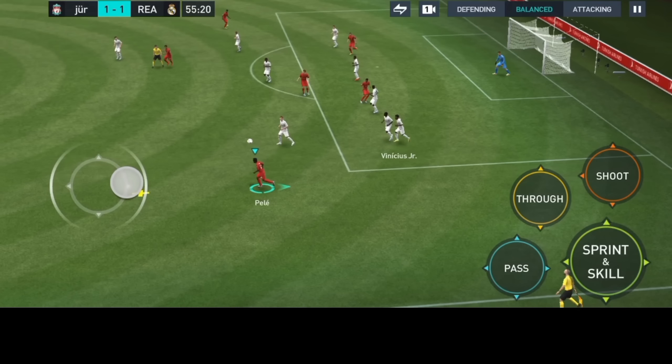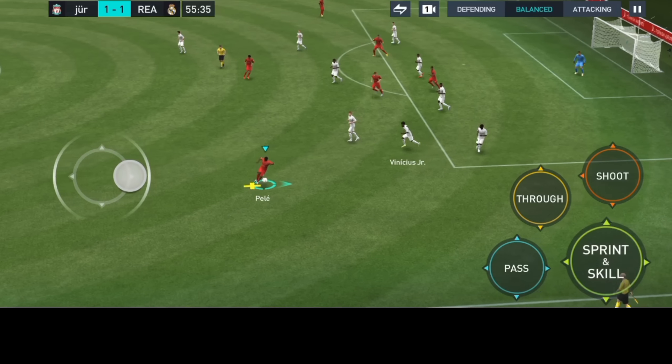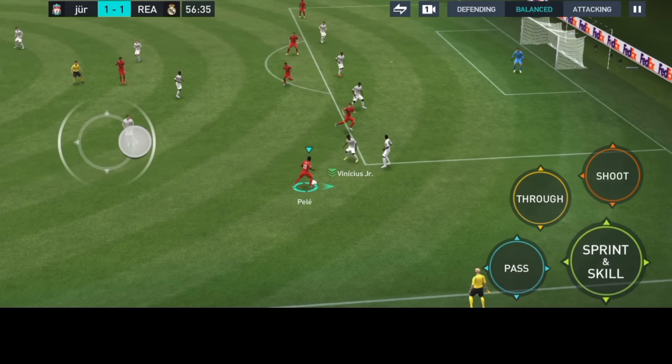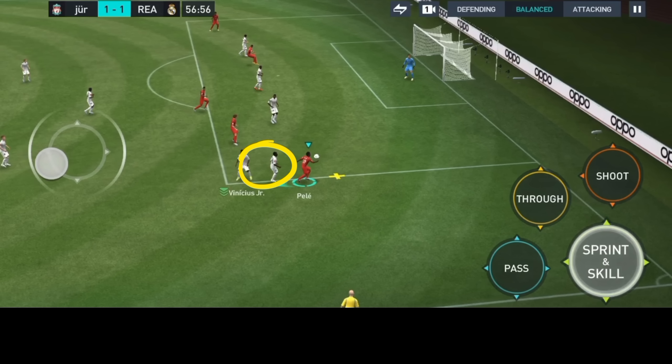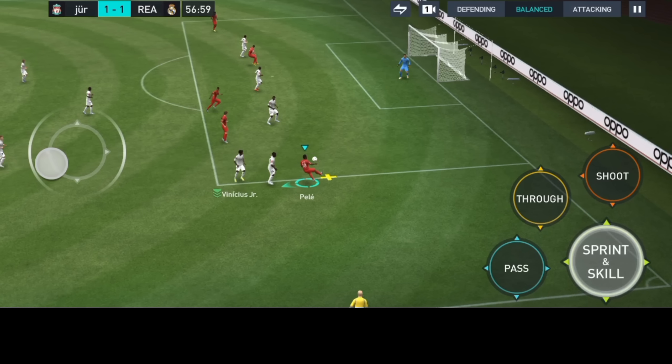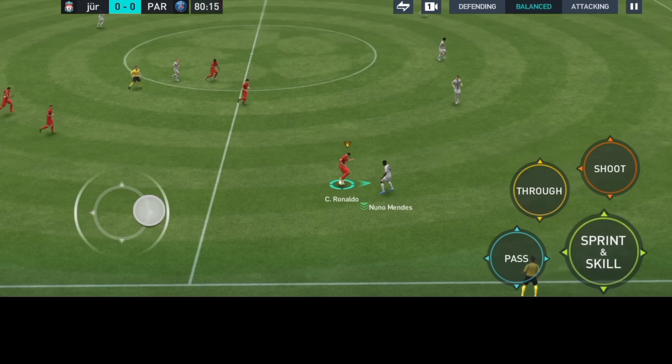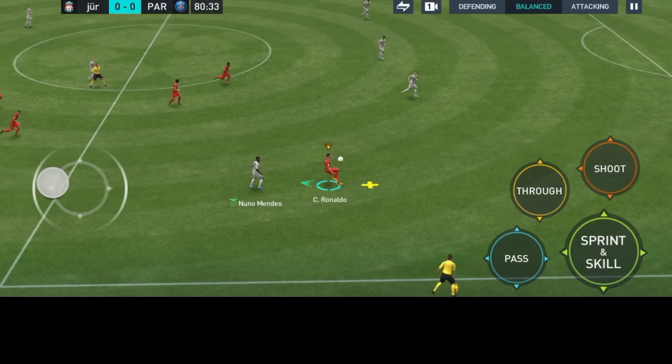Keep in mind, your player will automatically perform the sombrero flick when he's close to the defender or there's a defender behind him. As you can see here, there's no defender behind Pele, so he won't perform the sombrero flick. But when there's a defender behind him as he performs the rainbow flick, he will automatically perform the sombrero flick. So there must be a defender behind you in order to perform it.